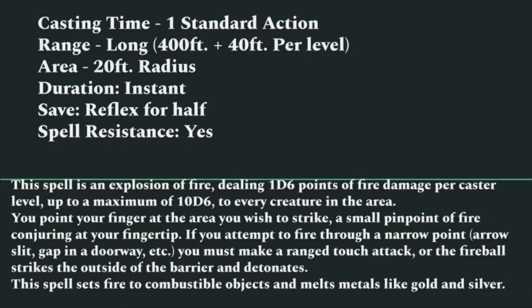This spell is an explosion of fire dealing 1d6 points of fire damage per caster level, up to a maximum of 10d6, to every creature in the area of effect. You point your finger at the area you wish to strike, with a small pinpoint of fire conjuring at your fingertip. If you attempt to fire through a narrow point such as an arrow slit or gap in a doorway, you must make a ranged touch attack, or the fireball strikes the outside of the barrier and detonates there.